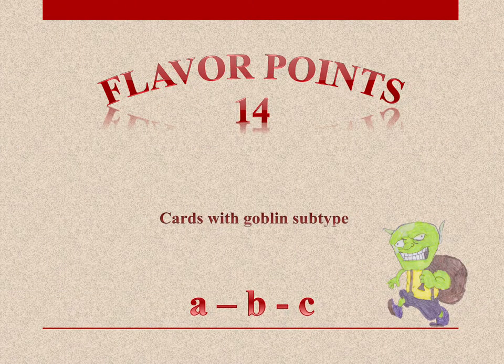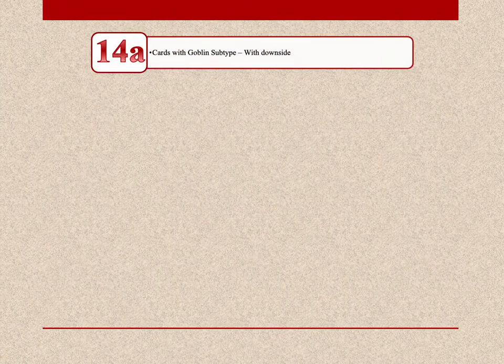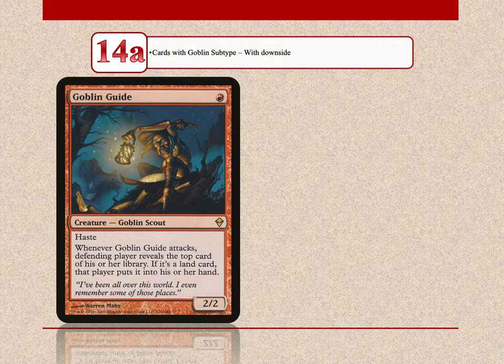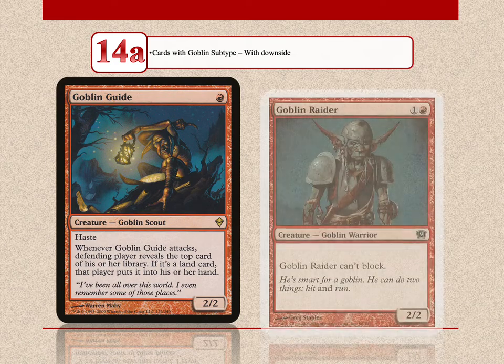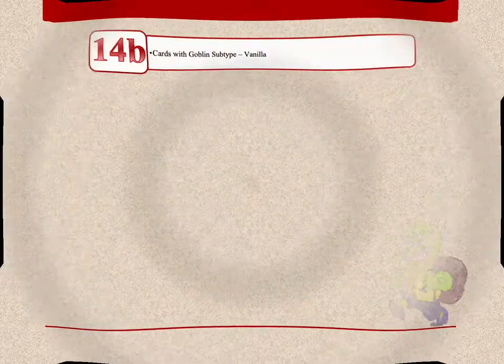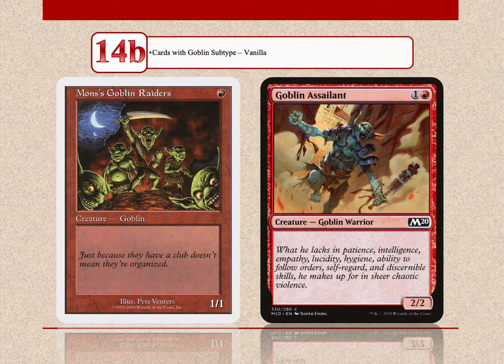With 14 flavor points are cards with a goblin subtype but no other interactions with the goblin tribe or other tribes or mechanics. In the first group are 32 goblins that have a downside — such as the famous Goblin Guide, who gives lands to your opponent when he attacks, and Goblin Raider, who can't block. In the second group there are 10 vanilla goblins, with Mogg's Goblin Raiders and Goblin Assailant as representatives.